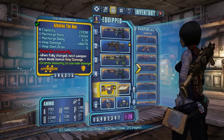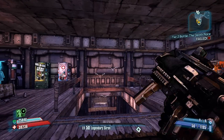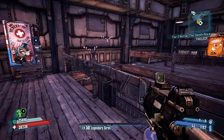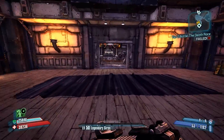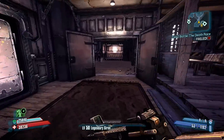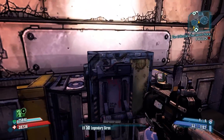Each of those eight bullets is going to carry that amp damage of 46,000. So with this B-Shield and this gun, this is definitely the easiest way to take out Pete the Invincible. When I did it with my Gunzerker it took about ten minutes — with this it's going to take at most three minutes.